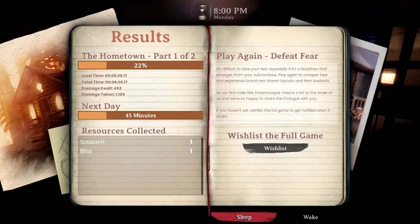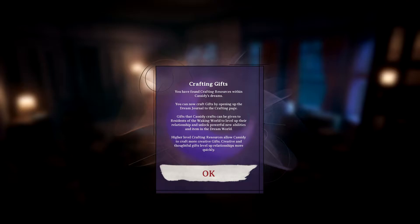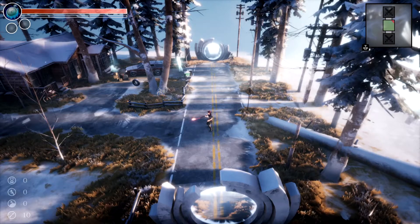You just wake up when you die — okay. I love the music, it's so cool. Crafting gifts: you have found crafting resources within Cassidy's stream. You can now craft gifts by opening up the dream journal to the crafting page. Gifts that Cassidy crafts can be given to residents of the waking world to level up relationships and unlock powerful new abilities and items in the dream world.